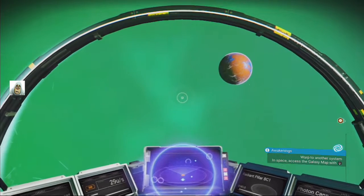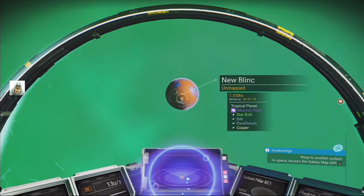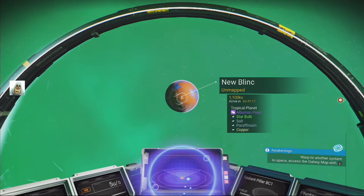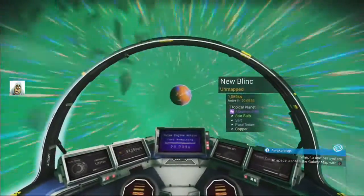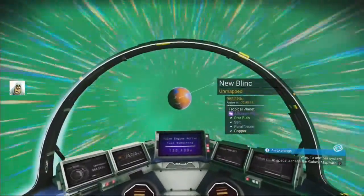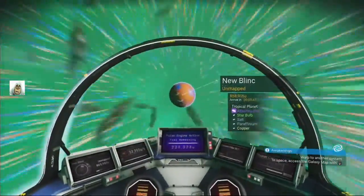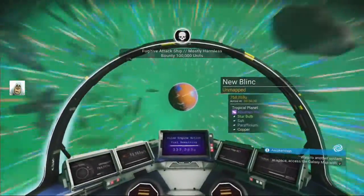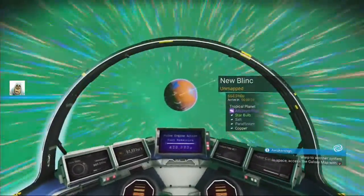Welcome back to No Man's Sky. I was just about to warp away to another system, but this planet's got umber and pearls and I need more money before I get to the next system — just for another suit pocket — so we're gonna go here instead. Seems to make much more sense: make money, then move. It's telling me to go, but hey, what the hell. 41 seconds? I don't care, you can stay there.